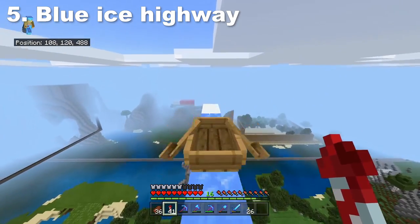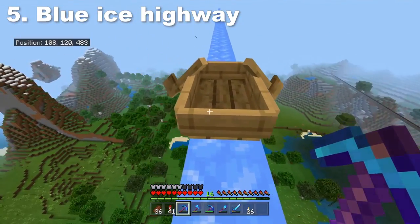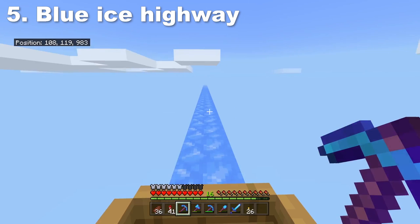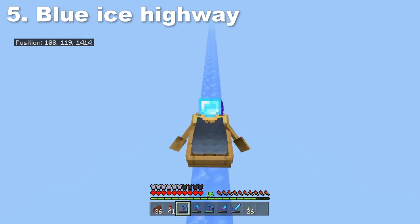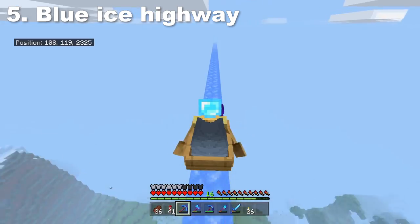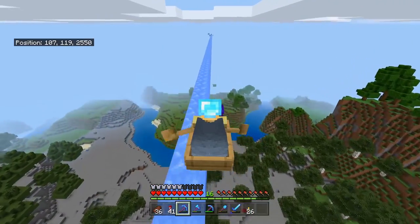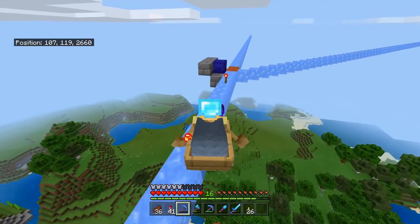If you want to get from A to B, the fastest way is to use a boat. I've got a pathway which starts at about Z483, and within just a few short seconds I can go to 583, 683, 783, 883 — you can see how we're traveling at like 80 blocks a second or something like that, faster than the world can even generate. If you look down below you see pretty much nothing down there. This is a really fast way to get around in the overworld. I literally just went 2,000 blocks in the blink of an eye — that's pretty wild.